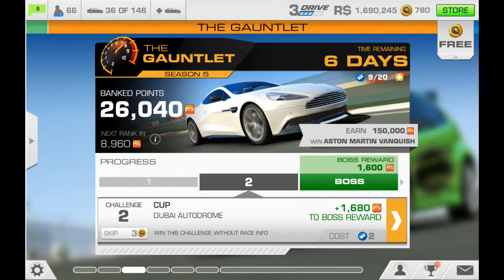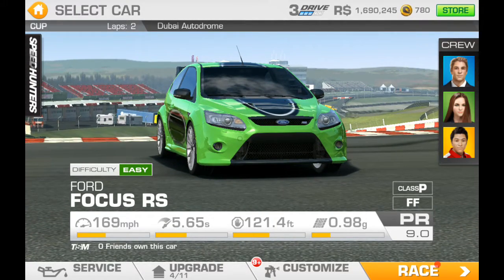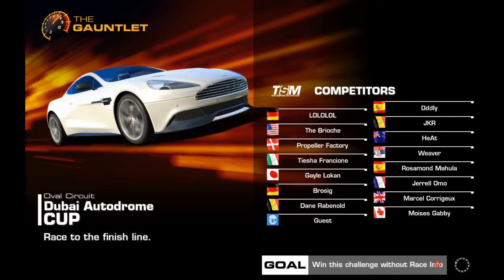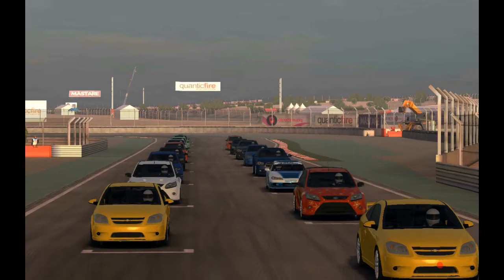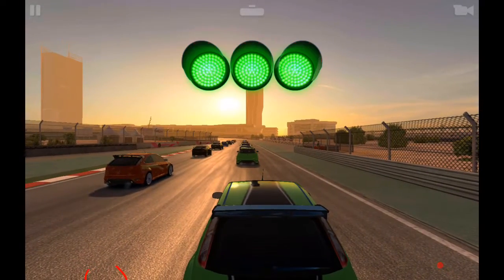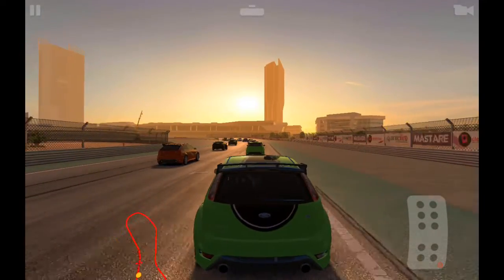Challenge two: we have a cup race at Dubai Autodrome. Win this challenge without race information — I guess that means only part of the HUD is not there. Difficulty is easy, we have two laps. This one is an hourglass shaped track.